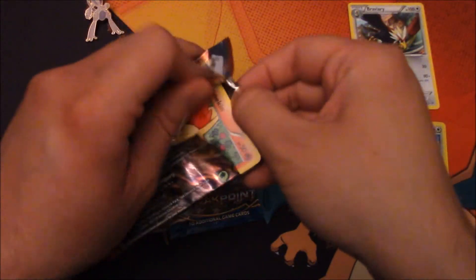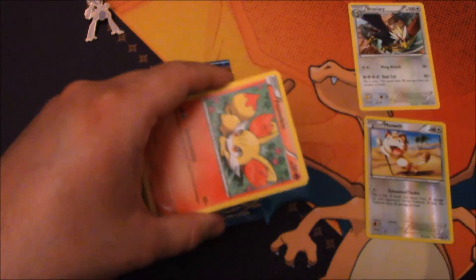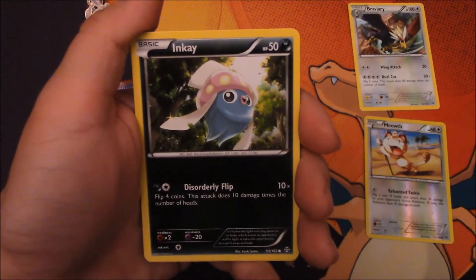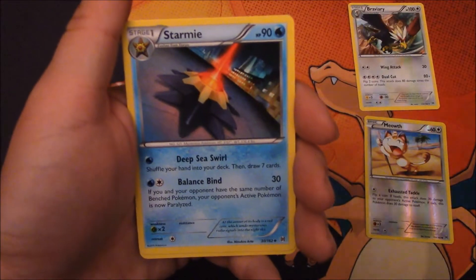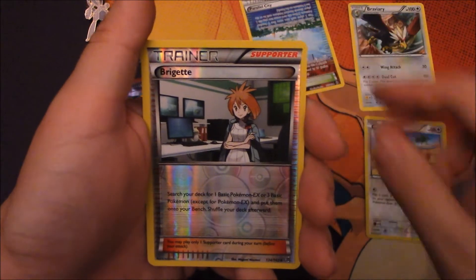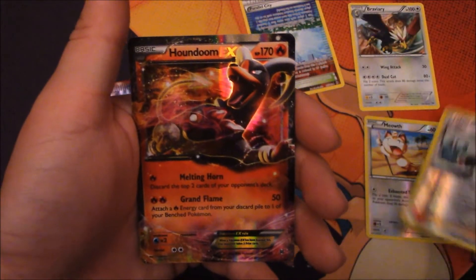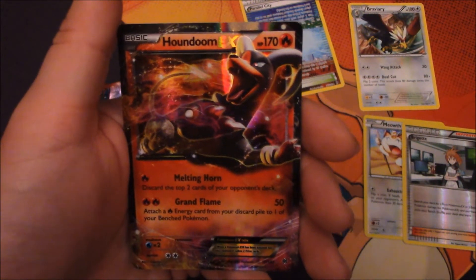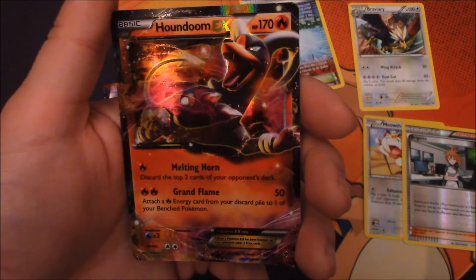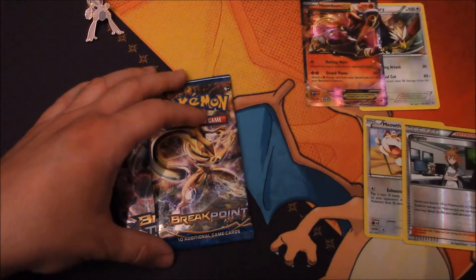Next pack. I believe Yveltal comes in this set as well, so that's why I bought this — to have the chance of getting it. We have Finneon, Doduo, Chespin, Inkay, a cool-looking Pikachu, Starmie, and Kirlia. We got a Parallel City, which I do need for the deck — I forgot this was in the set. Our reverse holo is Brigette, and we got an EX — Houndoom EX! Looking really nice. It has Melting Horn and Grand Flame. I don't think they use this at all, but it looks really cool. Houndoom has always looked cool.